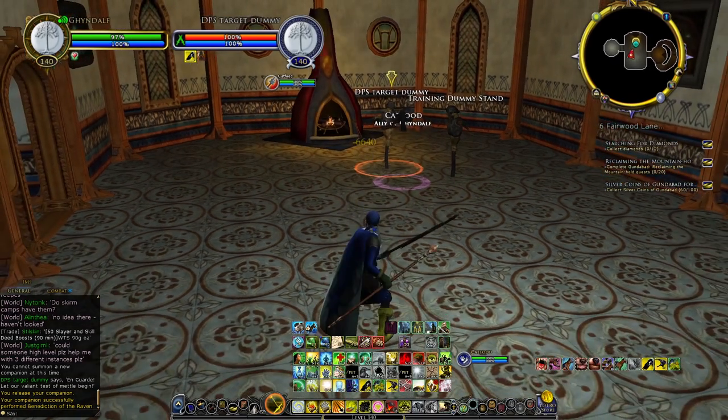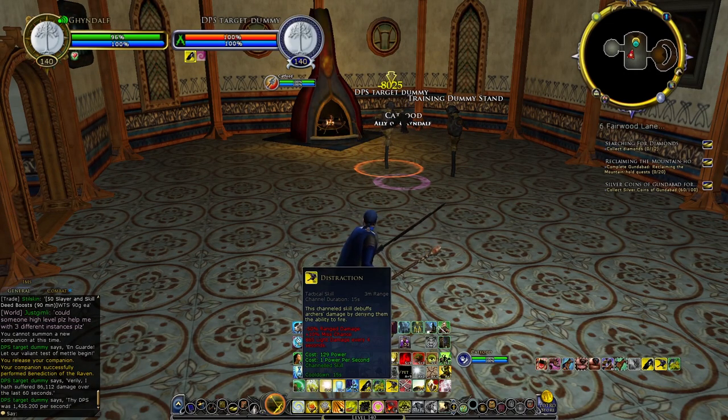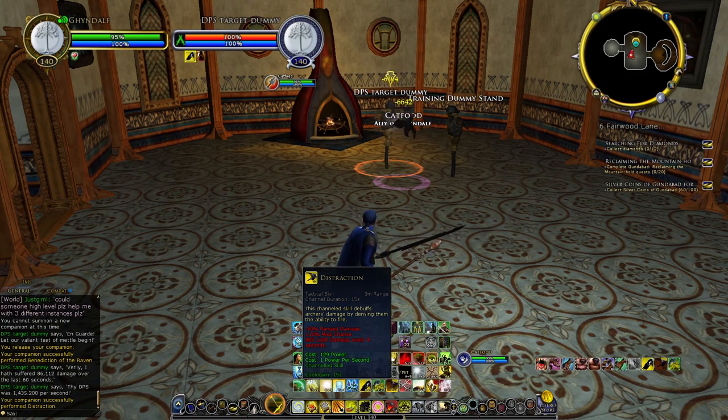The other good thing about the Raven is a skill called Distraction. This can be useful on ranged targets such as an Archer — using this toggle skill, the Archer will most likely start running toward its target instead of standing there shooting arrows. This can also be used to reduce damage taken from ranged attacks, such as the H.O.R. last boss when he does his wing flap.